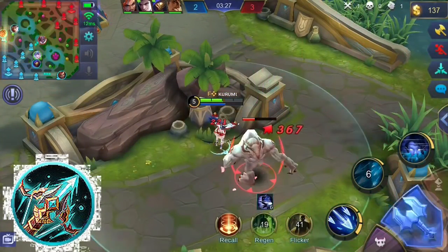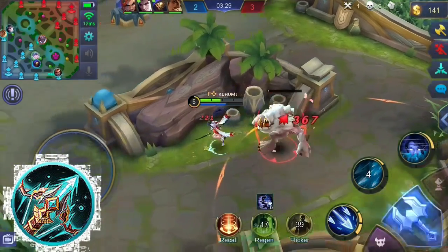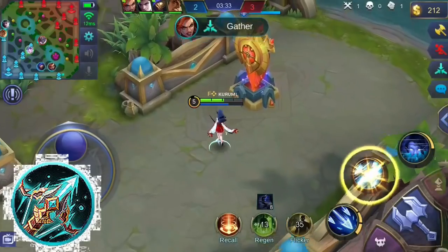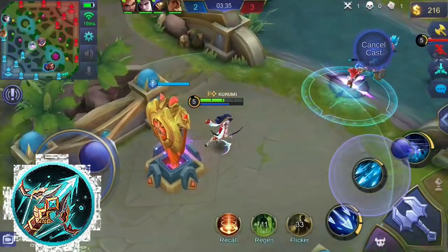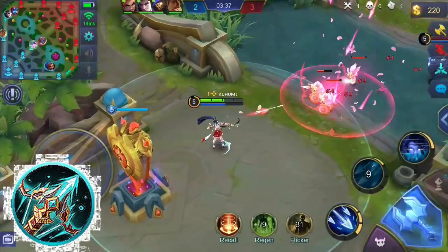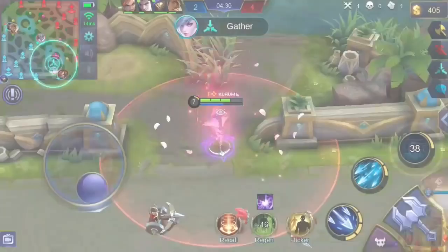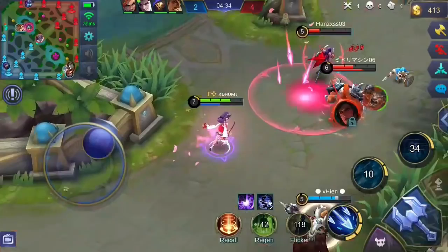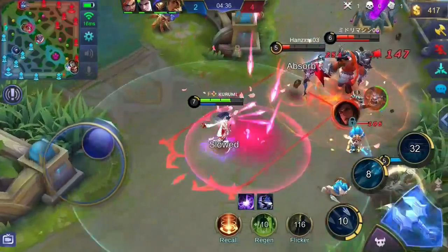You might also want to consider Wind of Nature. This item grants physical attack, attack speed, and life steal. It has an active skill — upon casting, you become immune to all physical damage for a few seconds. This is pretty helpful in one-on-one situations or team fights. The item build for Mia really depends on the enemy's lineup, so make sure to read each item's description so you can adapt in-game.